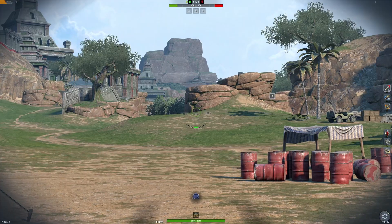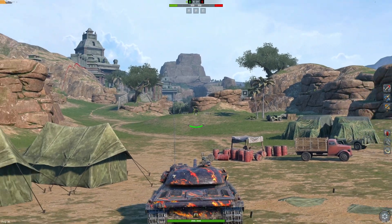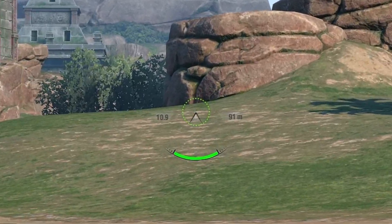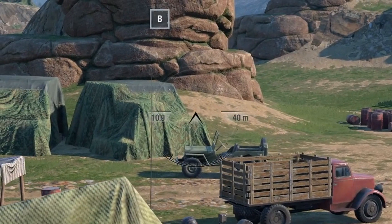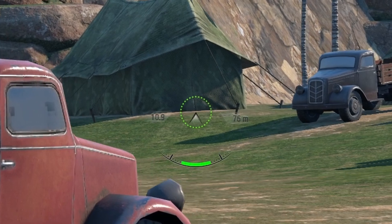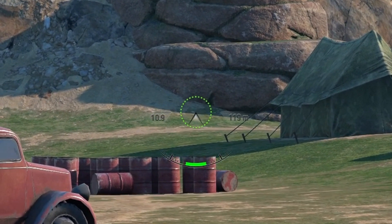How does the Gefechtsstabilisator work? At a speed of no more than 15 km/h forwards or backwards, the aim circle will not increase — it won't get bigger when you are fully aimed in. Below the gun there is a UI indicator that helps you understand when the mechanic is active and when it isn't. Simply put: when it's active it lights up green, when not, orange. However, if you rotate your turret or tank, the aim circle opens up minimally — you may need to aim in for about a second, but really only minimally.